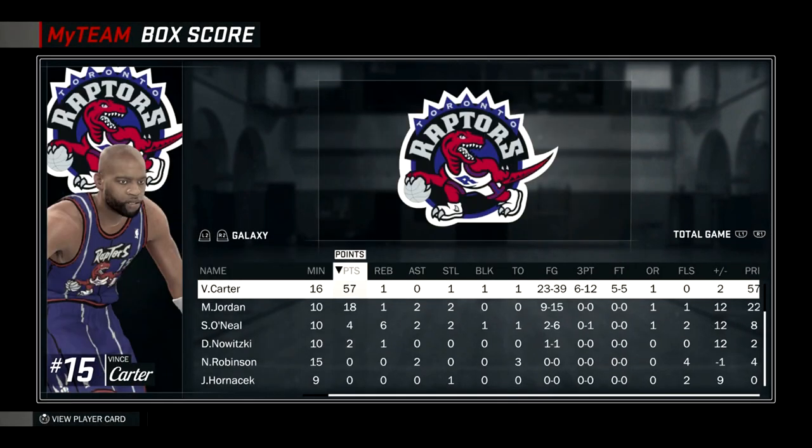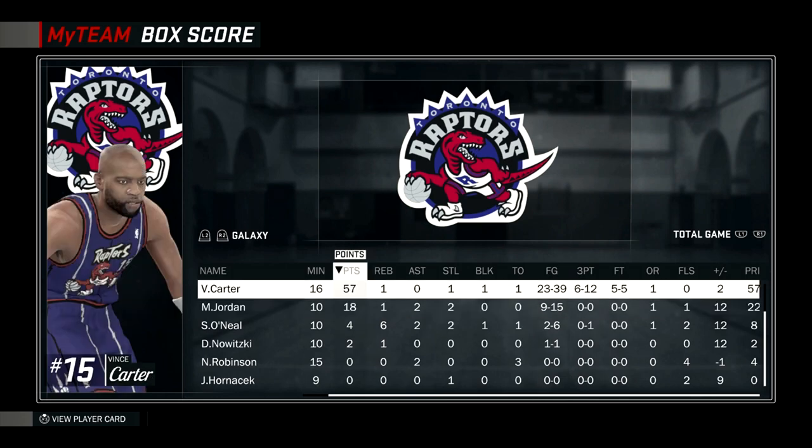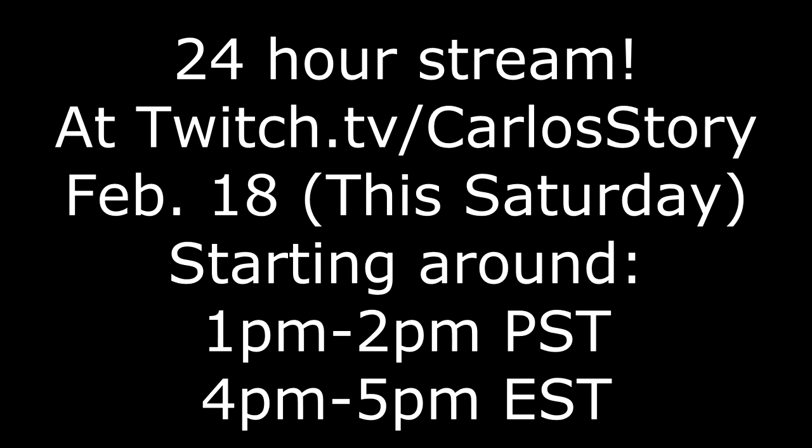Vince Carter with 57 points, and he shot 50% from the three-point line, which is actually pretty good considering he was tired pretty much the whole game. He went 23 for 39 from the field. MJ had 18 points, 9 out of 15 from the field. I was pretty much forcing shots with both of them but they still shot over 50% from the field. I definitely gotta pick up these cards. I'm gonna be completing this collection for the 24-hour stream — twitch.tv/carlosstory this Saturday the 18th of February, starting around 1 to 2 PM Pacific, 4 to 5 PM Eastern.